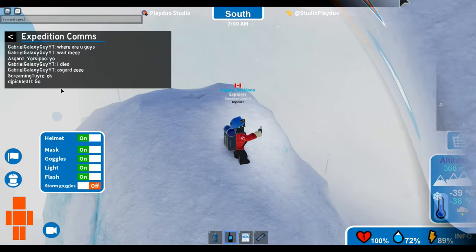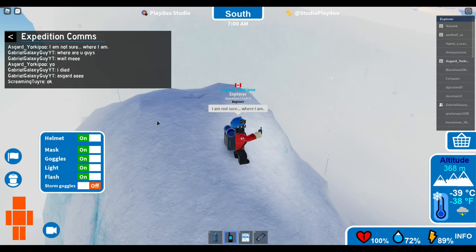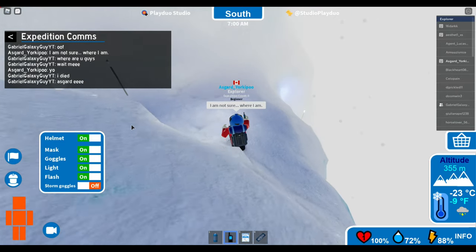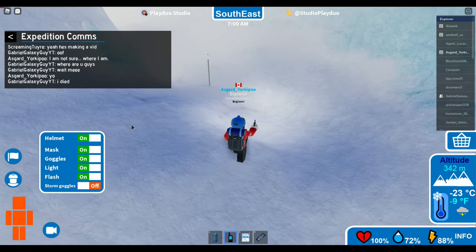Somehow I get lost, even though I think the trail is relatively evident. I got turned around and it took me a second to get my bearings and get back on track. I think it had something to do with an advanced trail versus a regular trail, and I went off course a little bit.